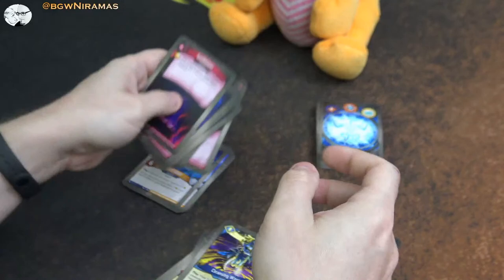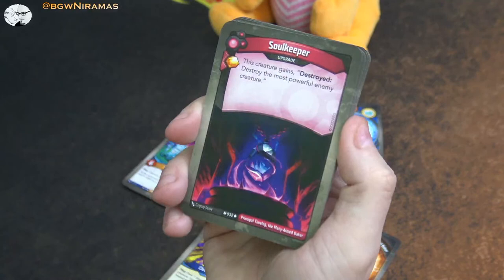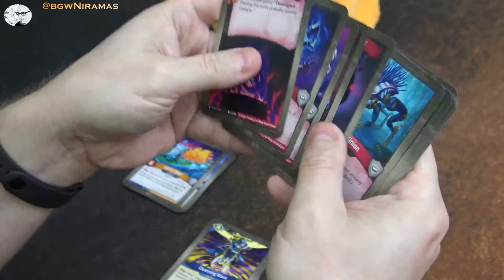And that was the Sanctum house. Then in Dis, we start off with the Soul Keeper again. Last night when I played - if you haven't seen that playthrough - I had the Purifier of Souls out and I put Soul Keeper on him, which means Soul Keeper doesn't trigger because the destroyed effect doesn't trigger. Kind of weird how that turned out. Soul Keeper is an upgrade: free amber, this creature gains destroyed - destroy the most powerful enemy creature. Usually a good card and we have two of those.